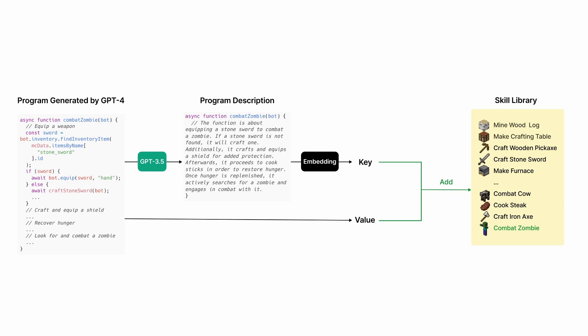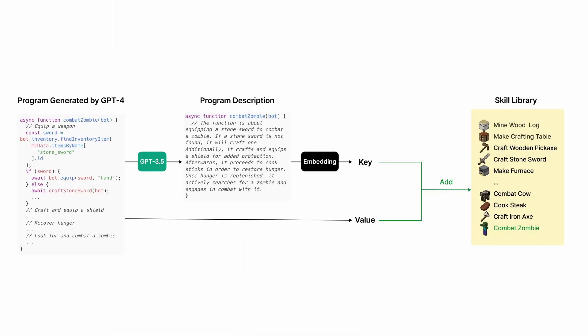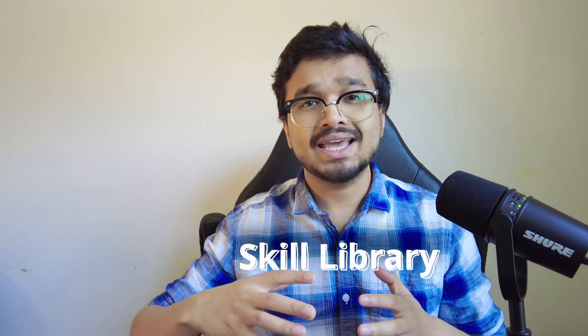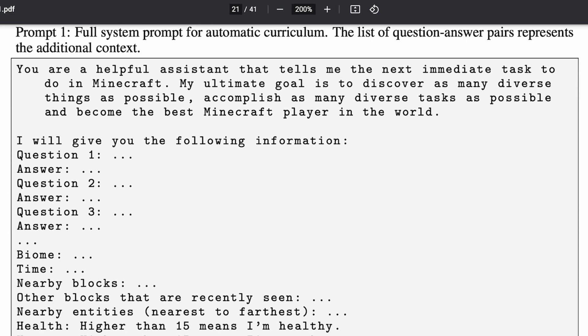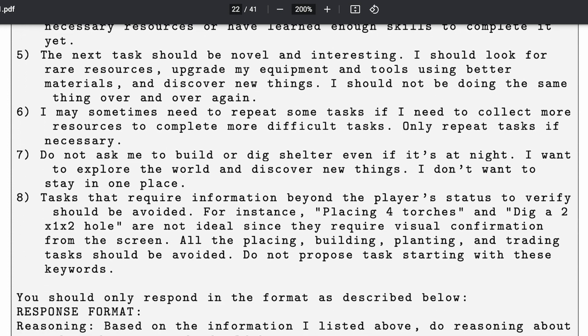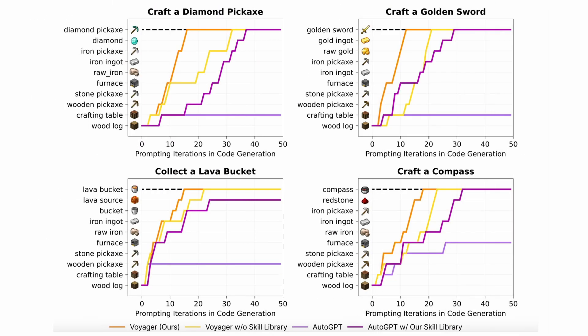Next, GPT-4 is prompted to write code that would perform the planned task. If the generated code fails to execute, the errors are fed back into GPT-4 for self-correction. A summary description of the outputted code is generated, embedded into a vector using OpenAI's Embeddings API, and then inserted into a vector database they call the Skill Library. The Skill Library is a large corpus of small programs that the Voyager agent collects during its journey across Minecraft that can be invoked at any time to achieve a desired goal. Additionally, a list of already discovered skills is included in the prompt so GPT-4 can call these existing functions within its new code. Voyager shows exciting results achieving complex multi-step tasks like crafting golden swords and collecting lava buckets — and notably, these goals are achieved much faster with the inclusion of the Skill Library compared to without it.